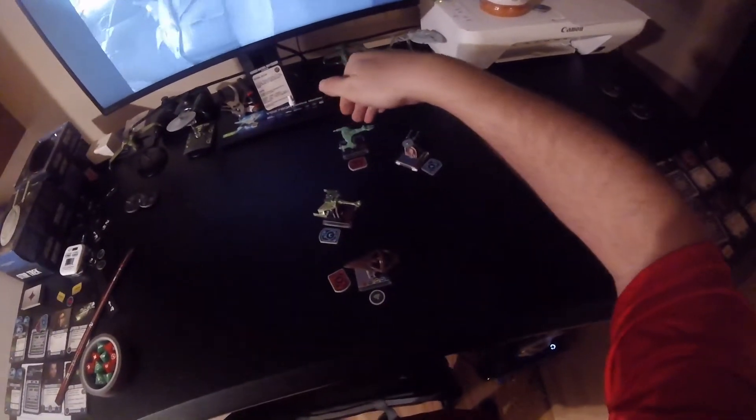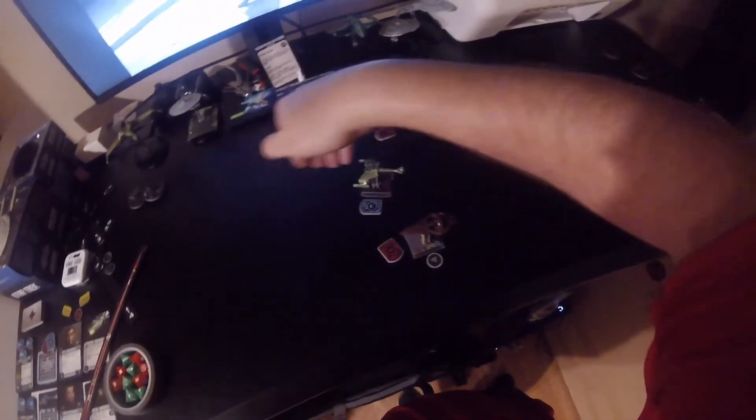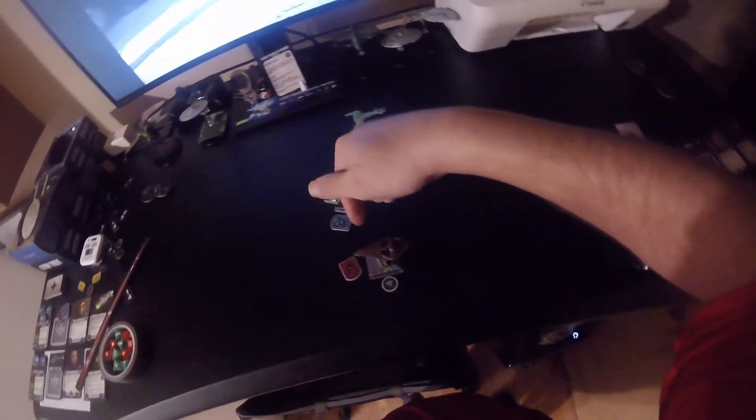Craziness going on here. I think he did a soft one turn, then a soft two. His action was rearming his photon torpedoes, so he took the disabled token off. Then this guy did a soft three and took a scan token. This other ship did a soft one — he's trying to keep the Enterprise within his arc — and did a target lock because he wants to use his torpedoes.